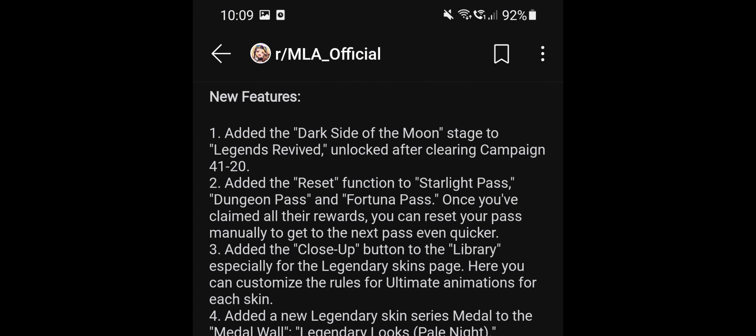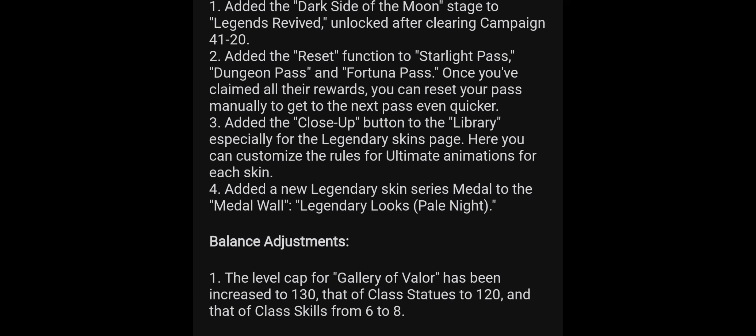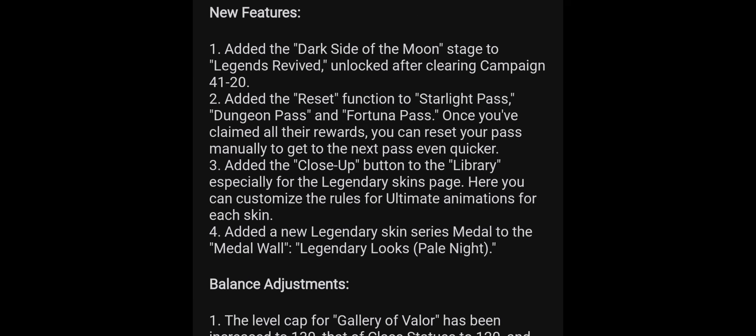New features added: the Dark Side of the Moon stage to Legends of Revoid, unlocked after clearing campaign 41-20. Also added is a reset function to the Starlight Pass, Dungeon Pass, and Fortuna Pass — once you've claimed all rewards you can reset your pass manually to get to the next pass even quicker.